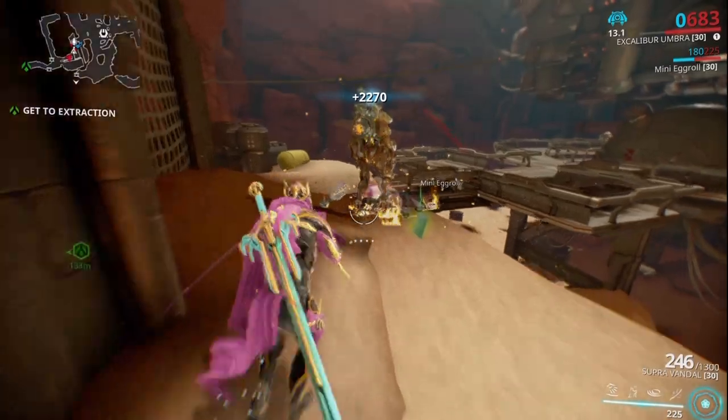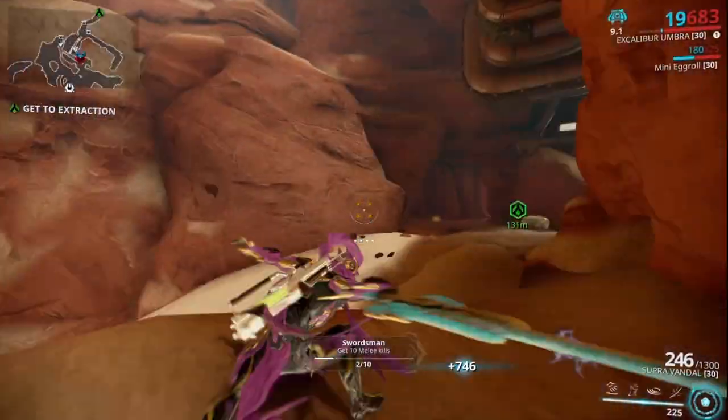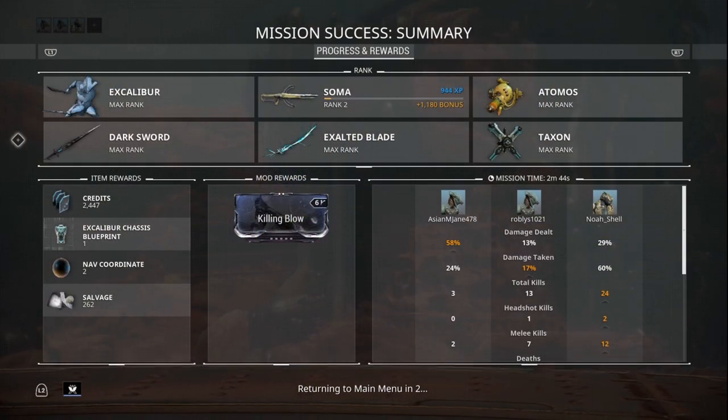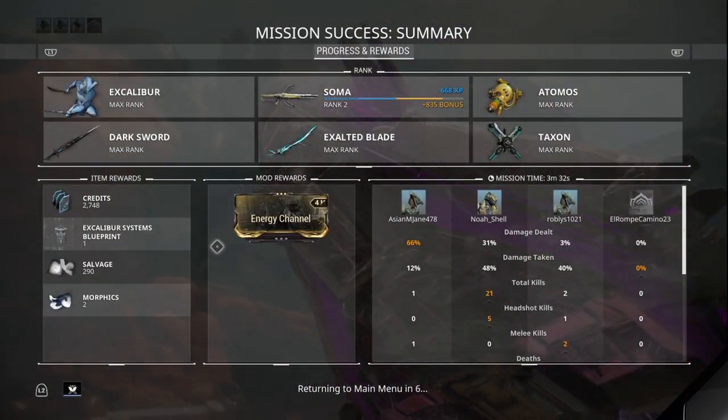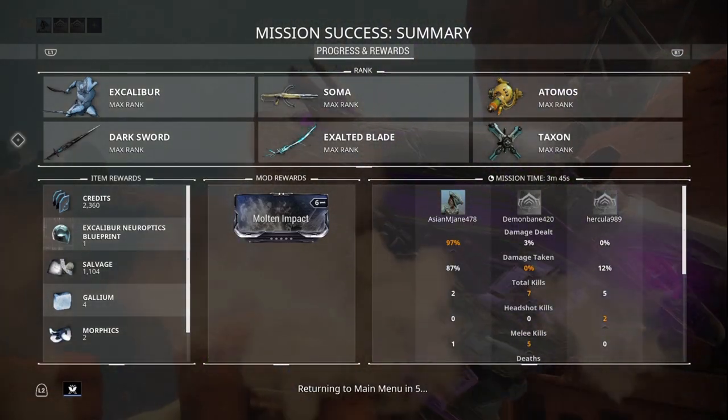He will switch to the Brockhammer and deal melee damage. Dodge his attacks and keep damaging him — he will then fall to defeat. Once defeated, he will have a chance to drop either the chassis, systems, or Neuroptics blueprints. He may not drop any at all, so this will be a farming mission — keep trying.